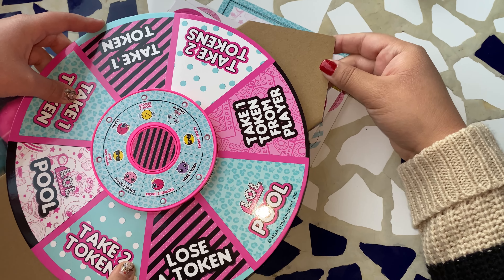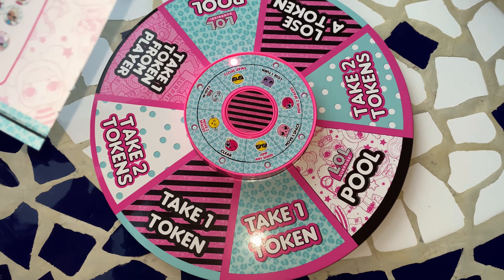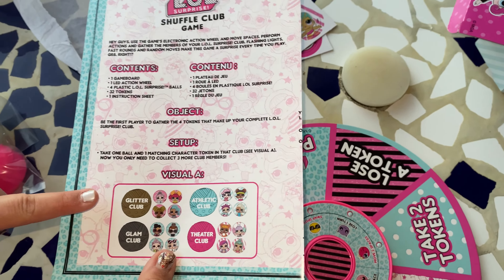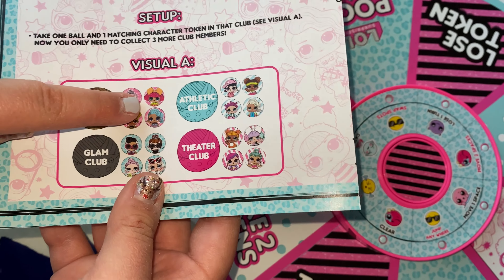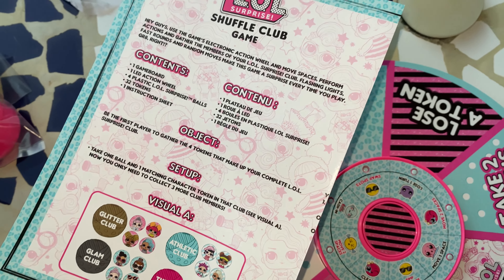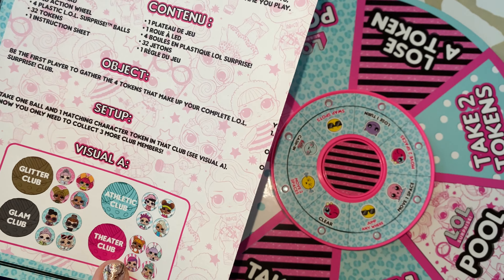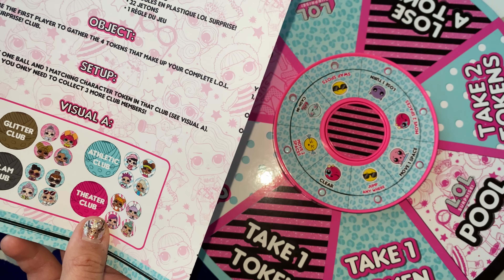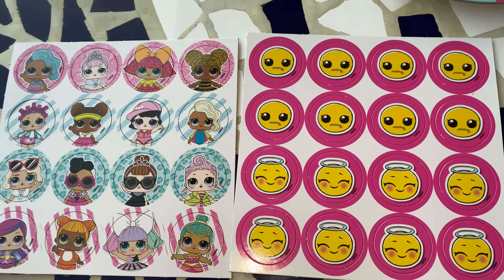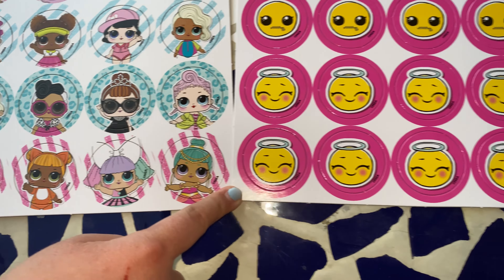And it fits just like that. But you are going to need some help from a parent or guardian. Here are the instructions for the game. And here are the 4 colors: Glitter Club, Glam Club, Athletic Club, and Theatre Club. Now you only need to collect 3 more club members. These are the little game pieces. You can pick one of your characters and they have some little emojis over here that you can pick from as well.